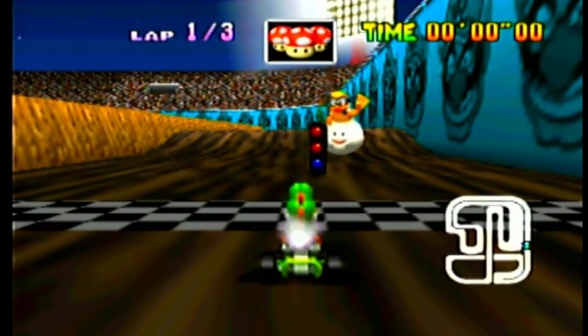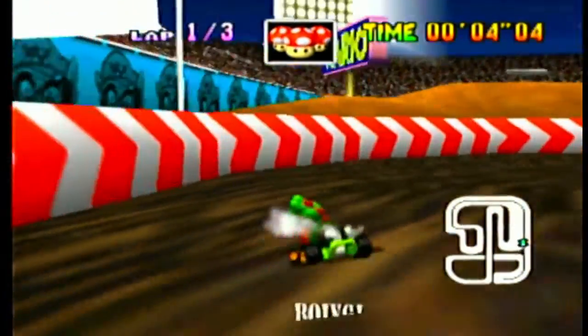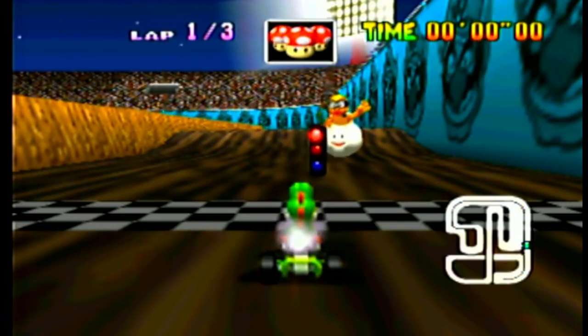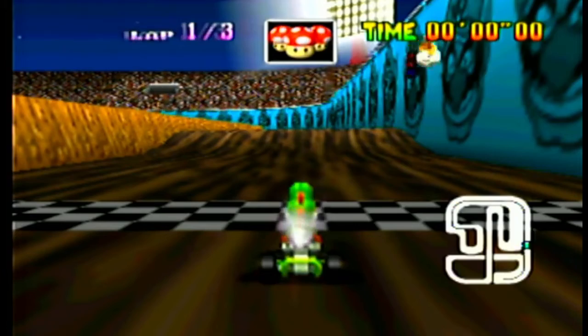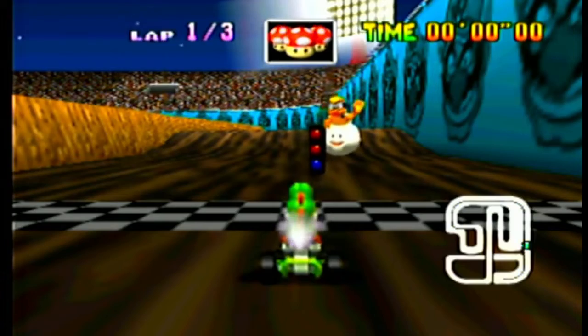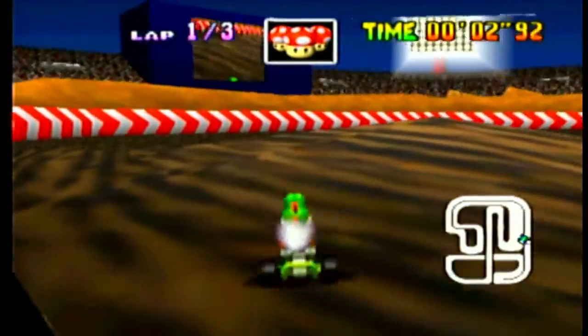Here we go. You hold left, then you do a zigzag — you keep triple-A tapping and you jump. The trick is you hold left from the start. Right before you're going to hit the wall, you do it empty and you jump again. You hold left, do a small empty in between — so right, left. It's like: left, right, left, jump, triple-A tap. Keep going — you always triple-A tap after you did the jump.